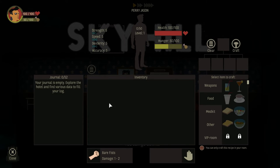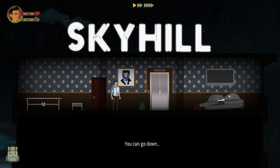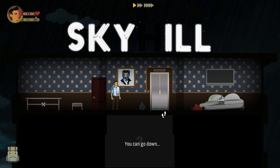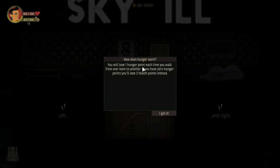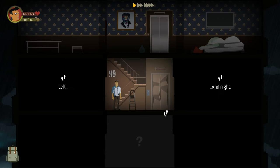We've got hunger, which is a little low right now. We've got our weapons, our stats, and a leveling screen for Mr. Perry Jason. That's all there is to see on the penthouse where we are, but we've got 99 floors to get down. You lose one point of hunger every time you walk from one room to another, and two points if you run out of hunger altogether.